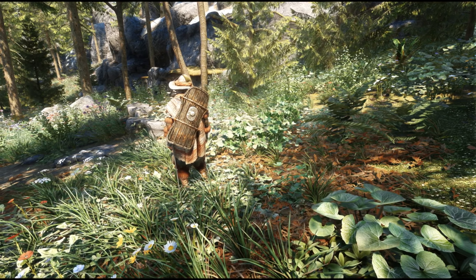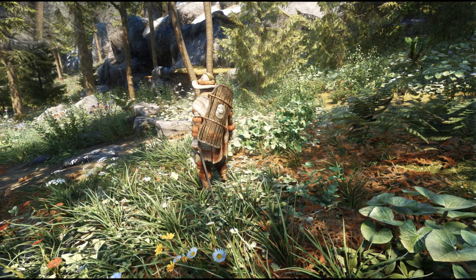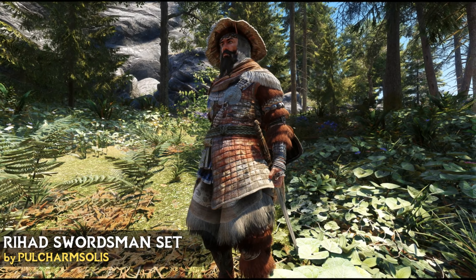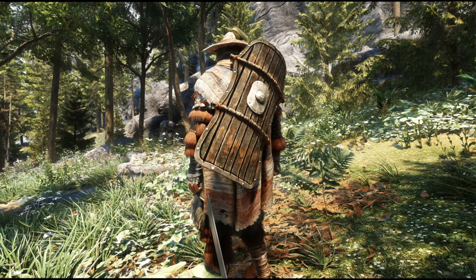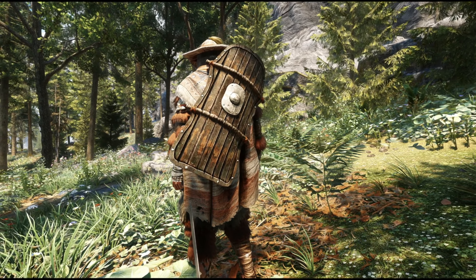Now let's move on to some armor mods, and there are a couple I want to showcase from the last few months. Starting with the Riyadh Swordman set, which adds a Redguard themed light armor to the game including a sword and shield. The shield in particular has an awesome design and overall the entire fit feels very lore friendly, matching the aesthetic of Skyrim.